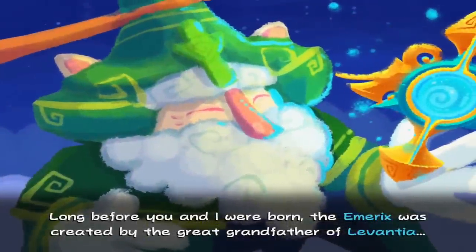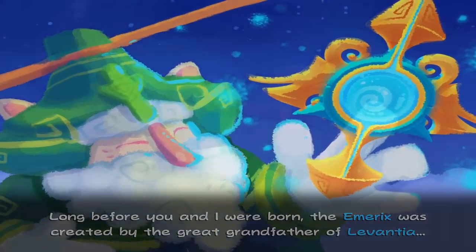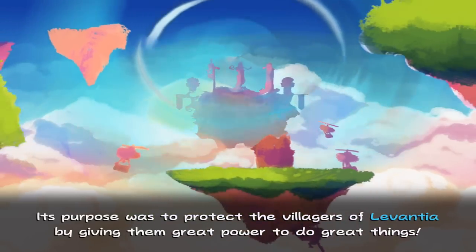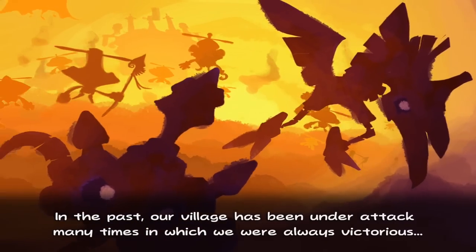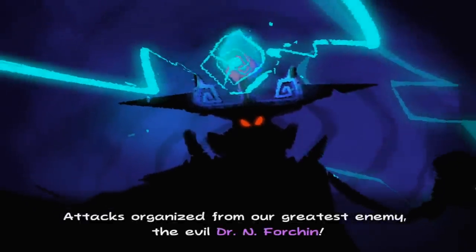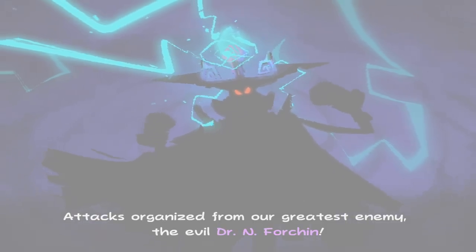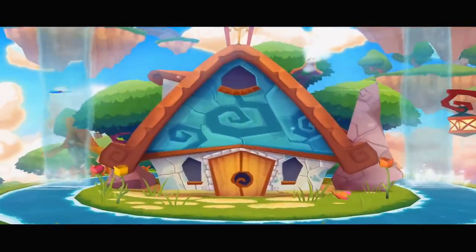After the villain disappears, you meet the king who talks about the history of Levantia. It looks like we're finally ready to start our adventure in Hiroki.